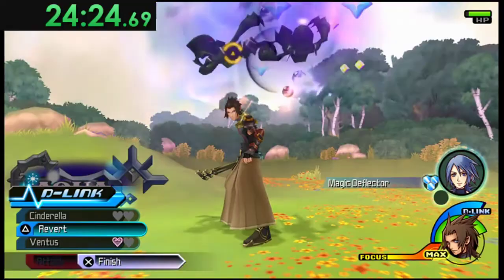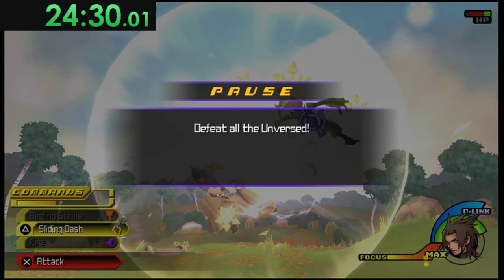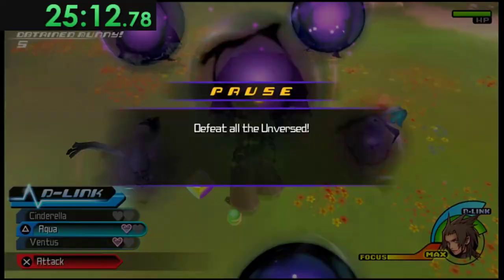I'm reverting here instead of using the finisher — this is very important. When you use the D-Link, the D-Link gauge goes down and blue orbs refill it. I knew when those red guys died they would drop D-Link orbs, but the green Scrappers would not. So when the red guys died I wanted to have D-Link, and I chose to revert and kill the Scrappers slowly to make sure I had D-Link for the last wave. This is a subtle but very important thing — knowing when to use your D-Link and when not to.